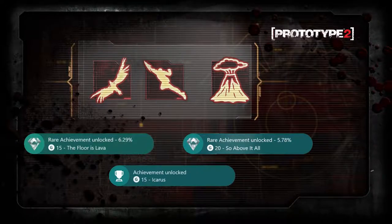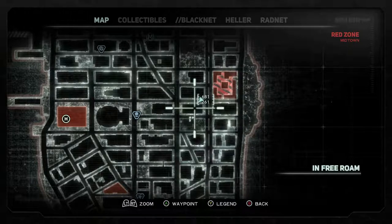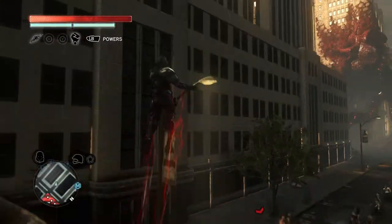Hello everyone, welcome back to another Prototype 2 video. In this video I'll show you how to get the Floors Lava, Hikyrus, and So Above All achievements. For this you want to do it in the red zone, so I marked it on the map here. This is where I did it — this is where the tall building is in the game, so I thought I'd let you know before I show you.